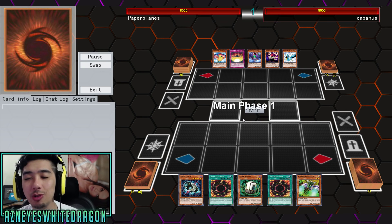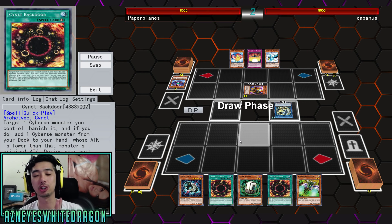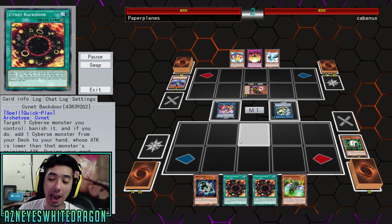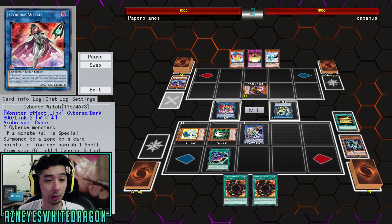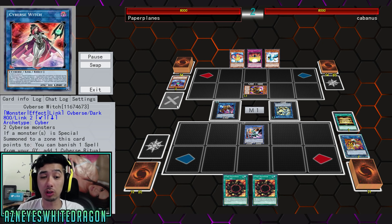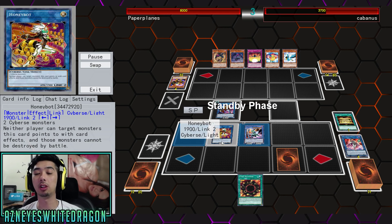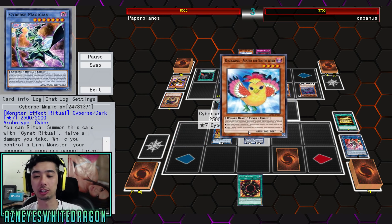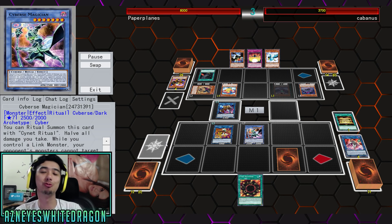I know you guys are going to say it's first turn Black Wings — but watch what this Black Wings player pulls off, and then watch Paper Planes straight savage come back against this guy. I'm not going to spoil it, it's good. I don't know Cybers that much, but Cybers Witch is pretty insane. Once you go for a Link Summon, you get to banish any spell from your graveyard to add a Cybers Ritual Monster and a Cyanet Ritual — so basically a free Cybers Magician, which is of course one of your combo pieces.